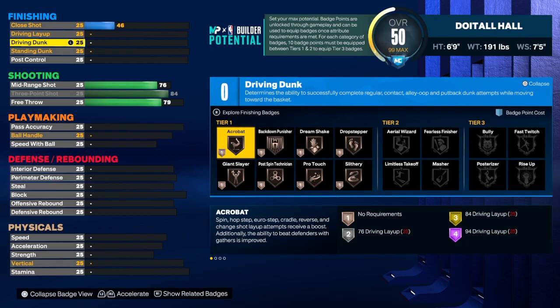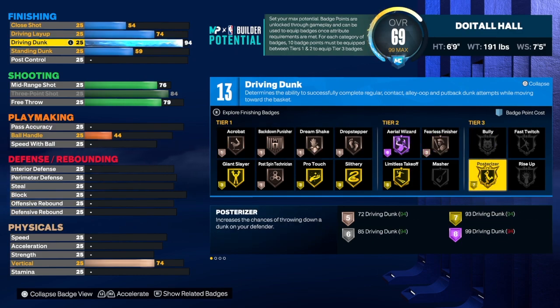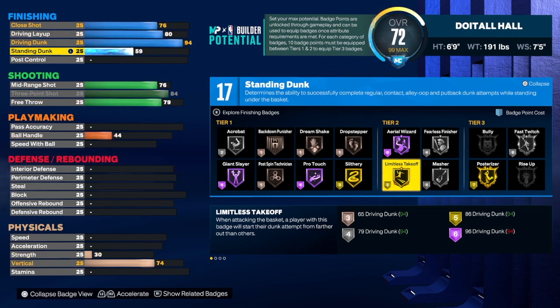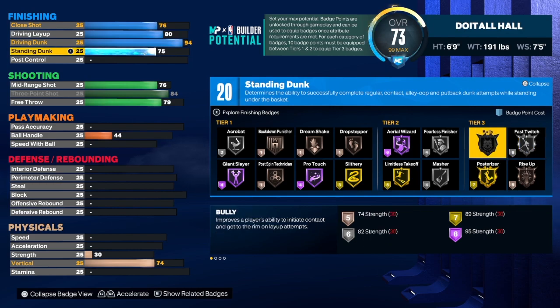You already know you can finish, so that's not a secret. We're going to take the driving dunk to 94 — you get an extra badge at 94, that's why I did it. That allows us to get Gold Posterized, and we also get Gold Slithery, Gold Limitless Takeoff, and Gold Fillets. We're going to take the driving layup to 80. We get Silver Fillets, which is good too. We have a 76 close shot and a 75 standing dunk.